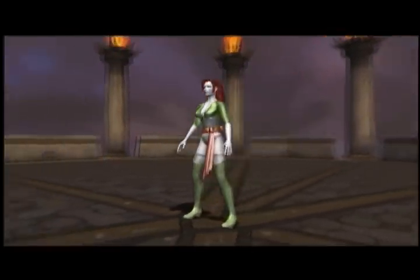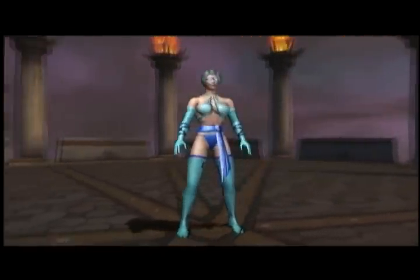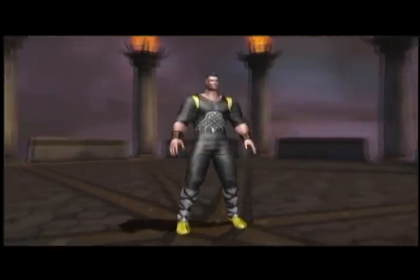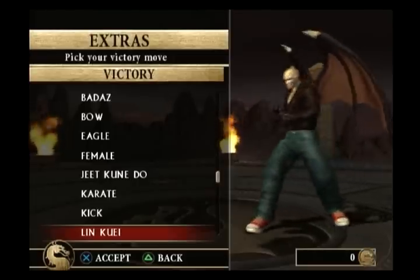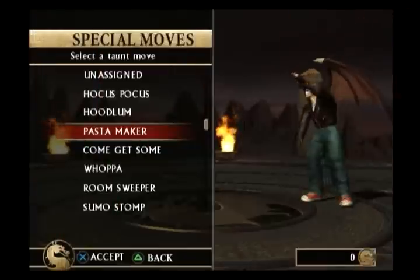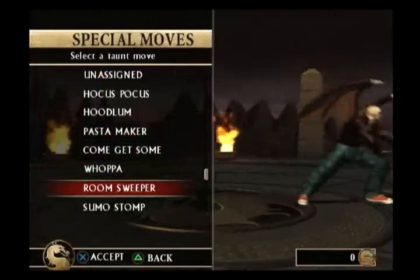Our goal was to really let the player use their imagination in creating their characters. So we were giving them the ability to define the subtle things — the things that really make a character unique — like the character's name, their victory animation, taunting animations, and other small nuances that really make a character unique.